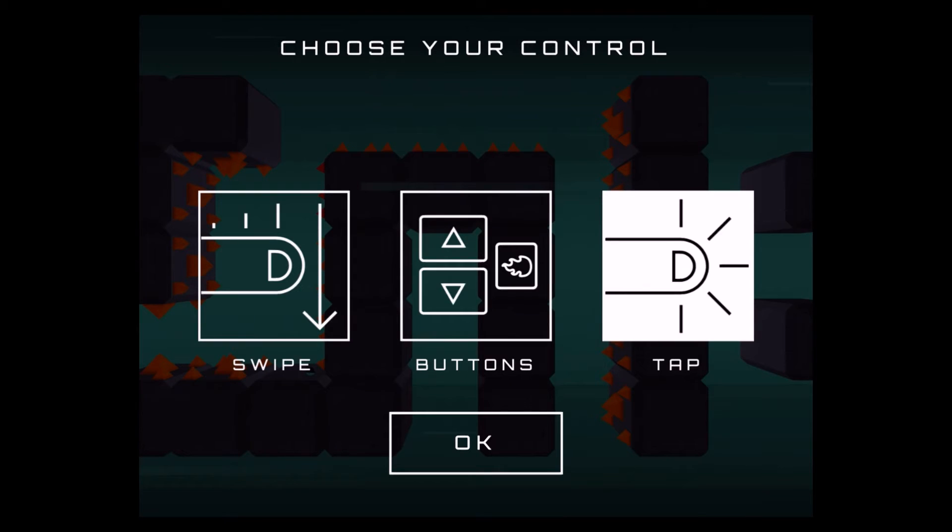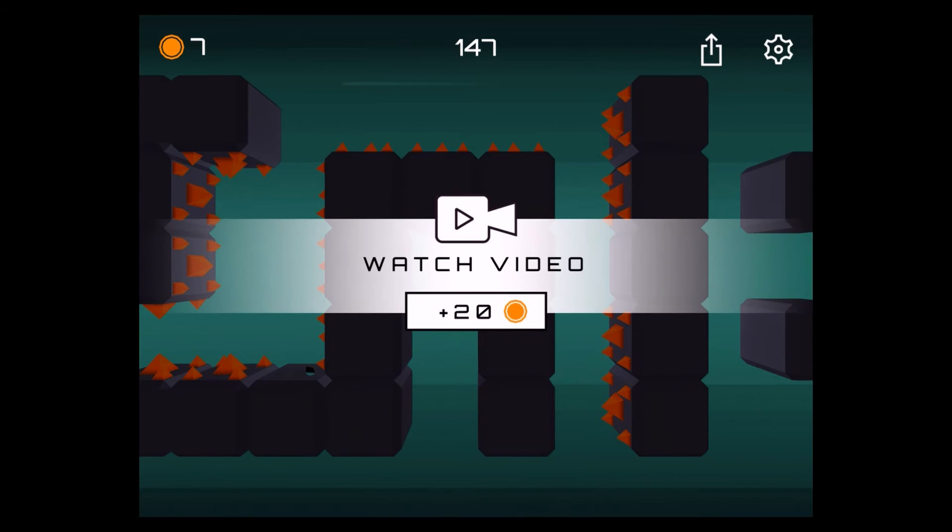Let's take a look into the settings, because you have the choice to choose between three different control schemes. You can either use the buttons, you can tap — I have the tap scheme activated — or you can do it by swiping. So you choose the control scheme of your choice.